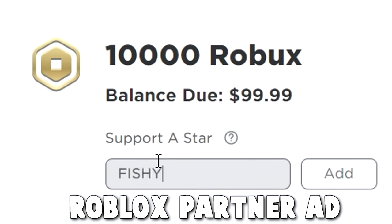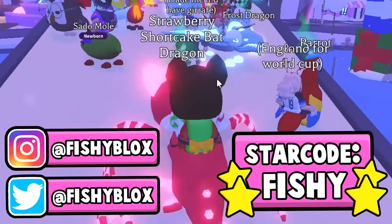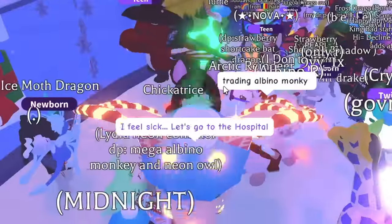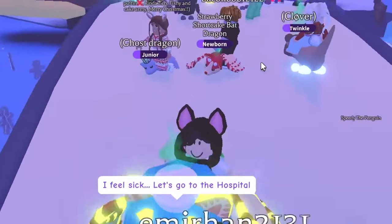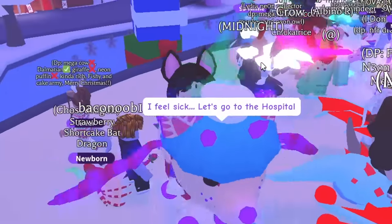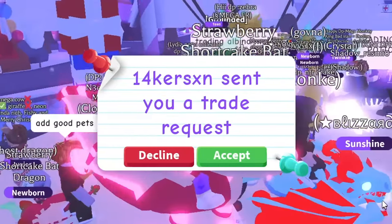Also don't forget to use star code fishy when buying Robux. So we joined the rich Adopt Me trading server — everyone seems to be on the bridge right now. I see a frost dragon, I see a giraffe... wait, why is it just red? It's not a mega, I think it's just a frost dragon painted. That's pretty cool.